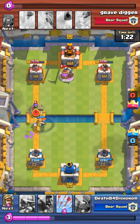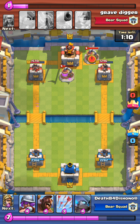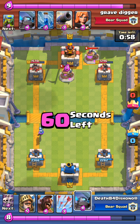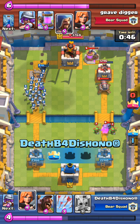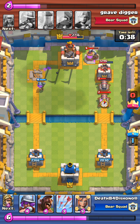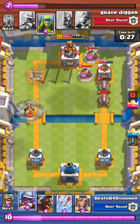He's got a wizard and spear goblins, so I drop the valkyrie there and she takes out the wizard. My valkyrie also takes out the musketeer. Now he has the elixir pumps. But how is he going to stop a mini pekka and a musketeer? That was a wicked push. Then my valkyrie stops that and now he has two cannons on the right, but my musketeer is just pecking away.